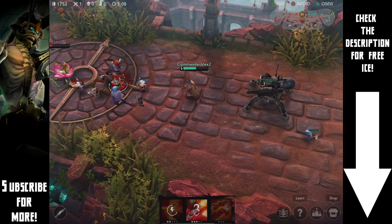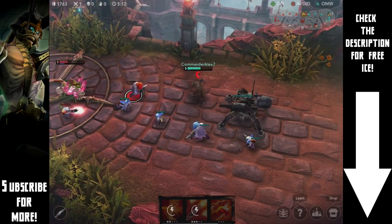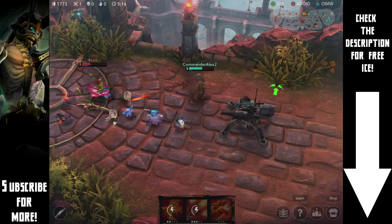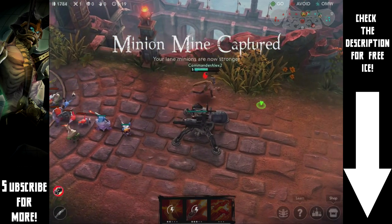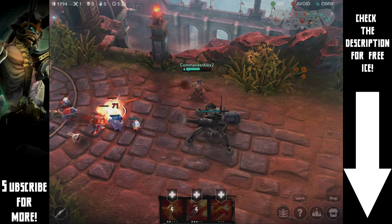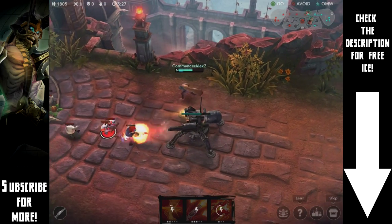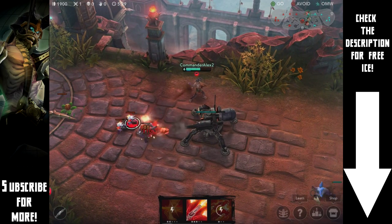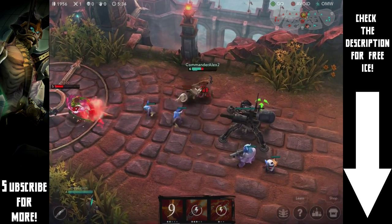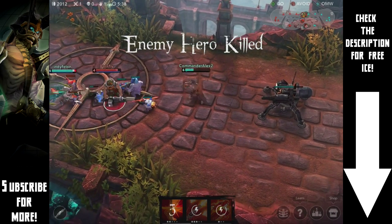Let's see if we can take out these minions, get a little gold, and make her not quite as strong. All right — we're about 300–400 away from our Tension Bow, and then we can do some damage. Oh my god, I thought that would finish — I honestly thought that would finish.